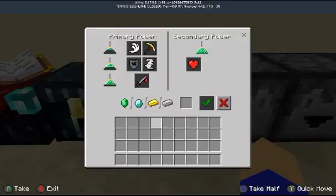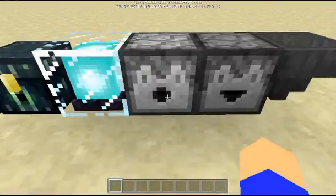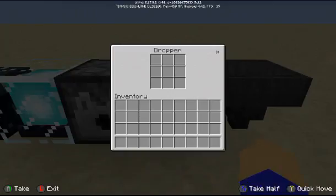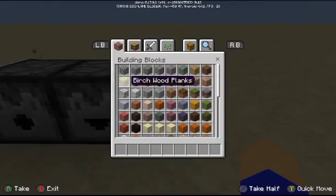Then we've got the beacon, which obviously requires it to be on top of a pyramid. I've never actually used a beacon so I'm not fully sure how all the inputs work — I know this is where we put in materials, but I'll have to figure that out or you guys can tell me in the comments. Next are dispensers and droppers, which are pretty much the same as each other, and then lastly we have hoppers, which are very useful.